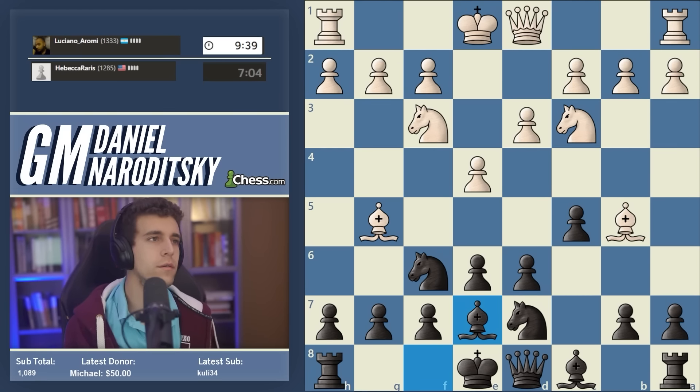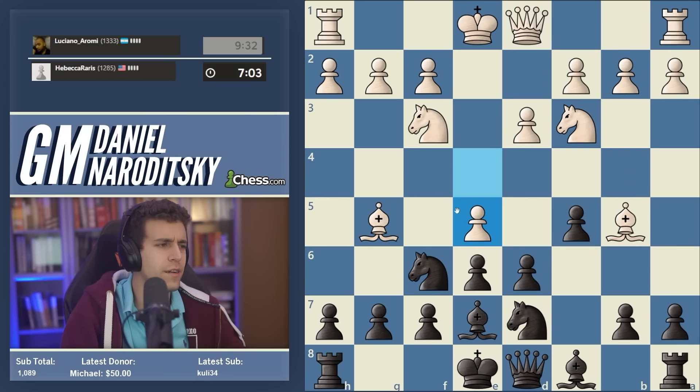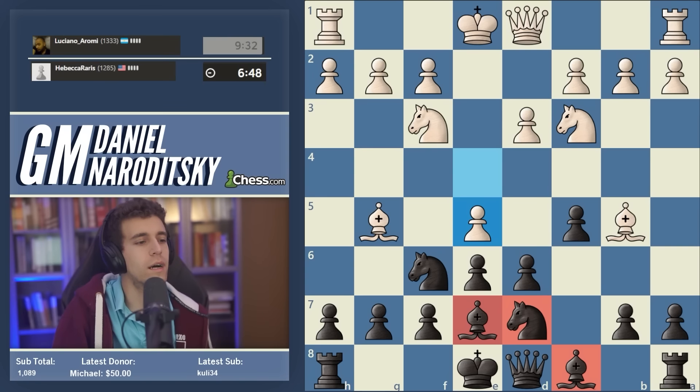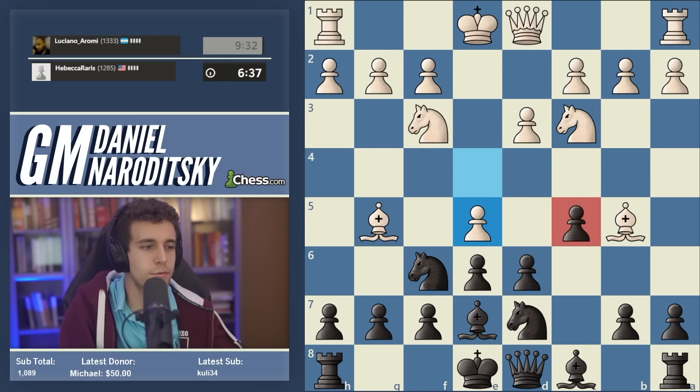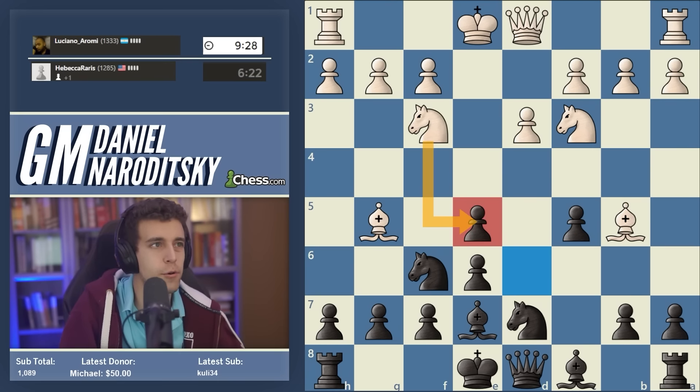Bishop to e7 ends the pin against the other knight and we're now prepared to castle kingside. White's development here is pretty natural but not particularly dangerous. After e5, all of our minor pieces are protecting each other, so moves like e5 lead to a series of trades. What tends to happen at the end of those trades is that we have better control over the center than white does — we have a pawn on c5 and white has a pawn on d3, so we get a clamp on the d4 square allowing long-term positional pressure. After d takes c5, white recaptures with a knight.